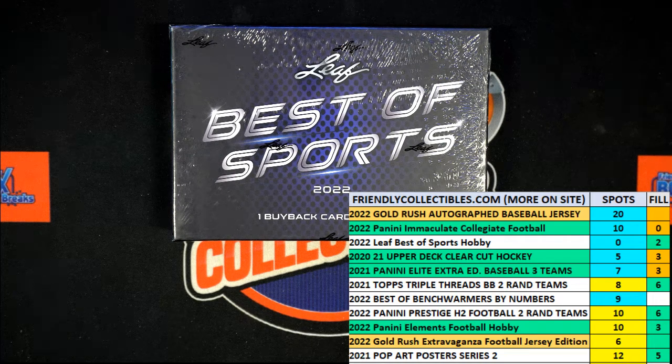This is a fill for 2022 Leaf Best of Sports Hobby Box 127. We've got eight racers at the line in 30 seconds on the clock. What we're going to do is switch over to our racers, shuffle them seven times, and send them on their way.